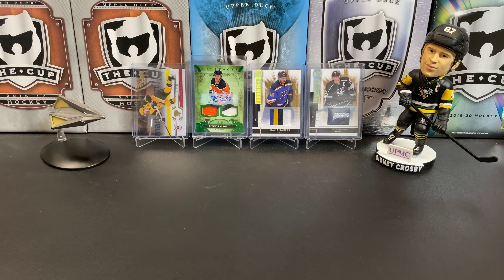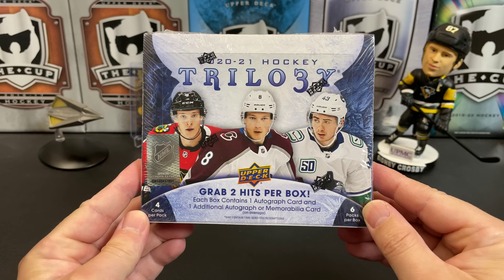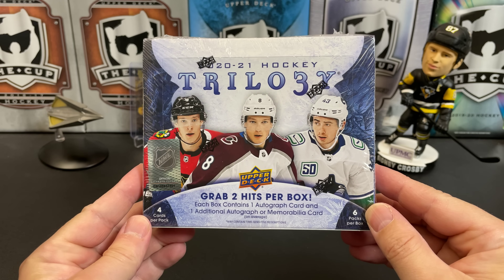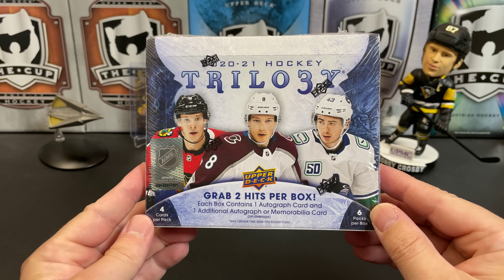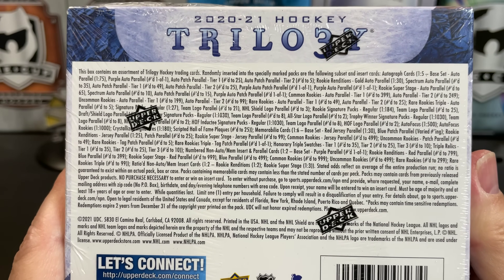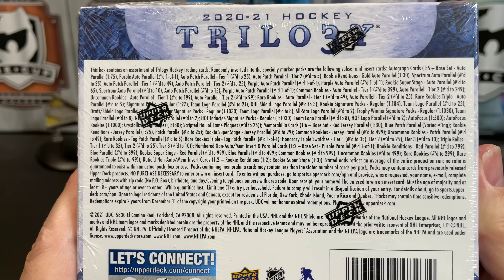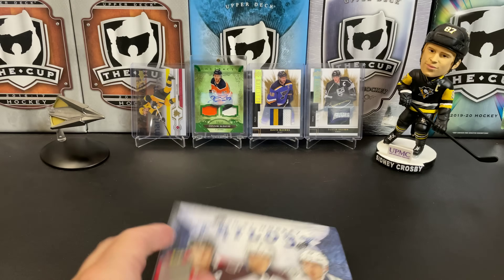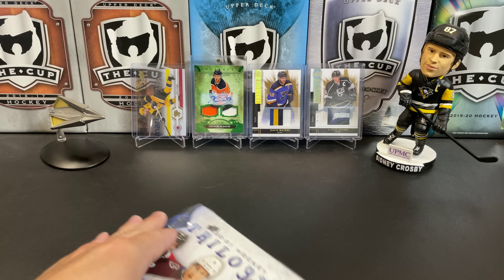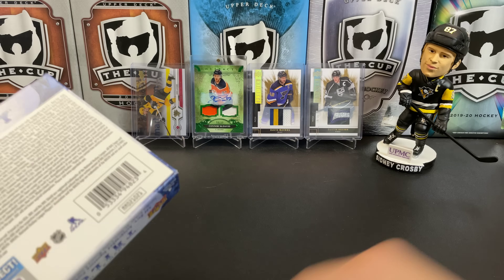It's a great day for hockey cards, and today we're going to take a look at 2020-2021 Upper Deck Trilogy Hockey. We're gonna get four cards per pack, six packs per box, and two hits per box — normally one auto and one mem, but sometimes you can pull two autos. I've opened this before, so let's get right into the box. Trilogy is one of my favorite products that comes out every year.